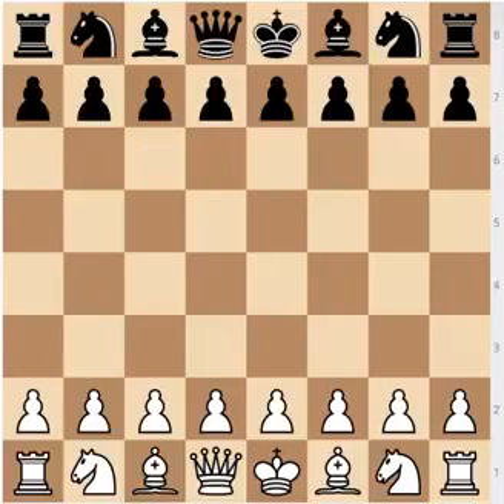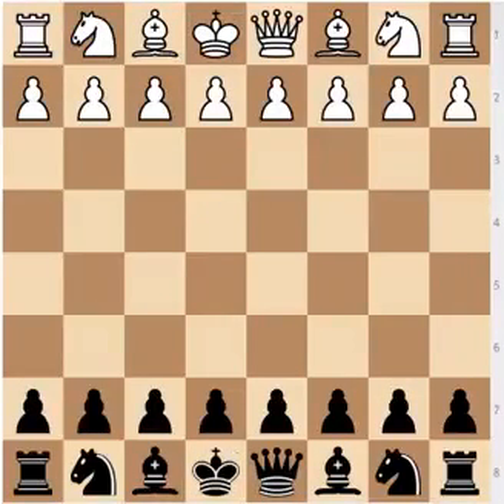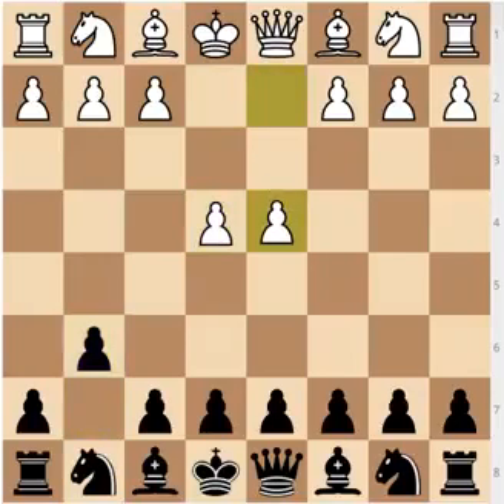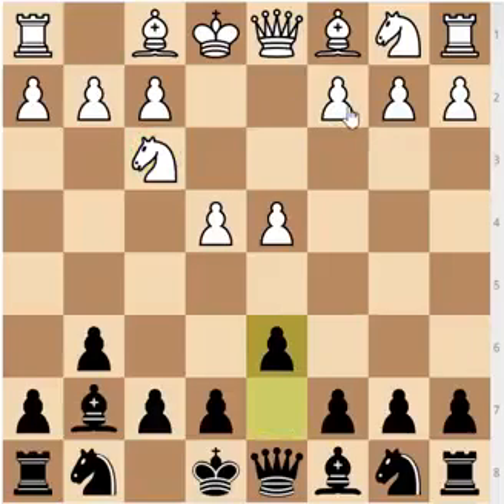Let me show you an example of how Black could go badly wrong. The Modern Defense is good for Black, but it's also very venomous — if you are not careful, you could be in trouble fast. So: e4, g6, the Modern; d4, bishop to g7; knight to f3 — White goes for the two knights variation of the Modern — d6, and now White chooses to play bishop to c4 instead of knight to c3. Bishop to c4 — a very normal, developing move, but also a very venomous one.